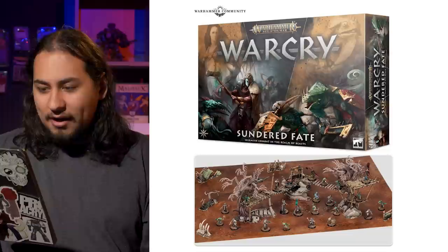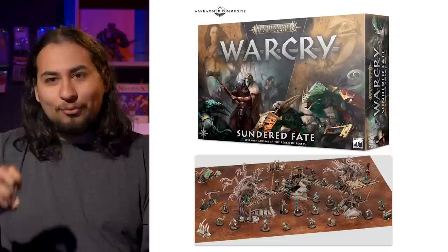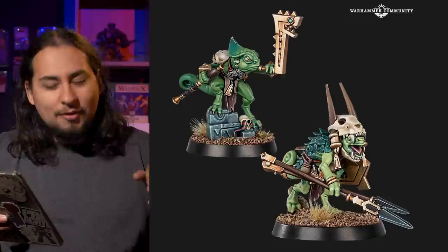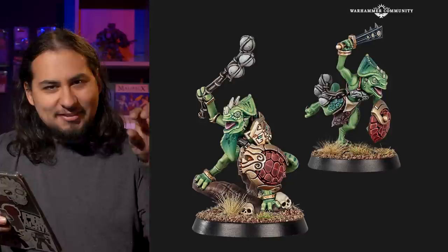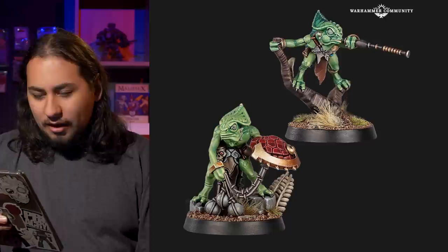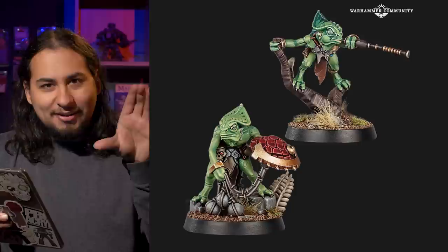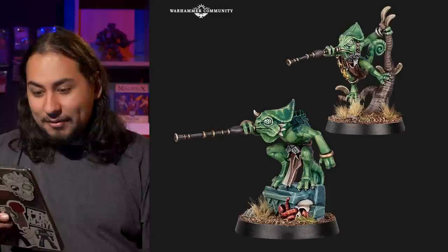The Hunters of Huanchi — a stealthy band of chameleon skink guardians. The chameleon skinks were in desperate need of a refresh and I think this is great. They look wonderful. They don't all seem to be armed with blowpipes, but maybe they have one hidden somewhere. These guys are so cool-looking, and so silly-looking, because a chameleon is just an inherently weird animal. The only thing I'd say is chameleons have a very specific weird-looking hand that these models seem to lack, but other than that, these models are exceptional.